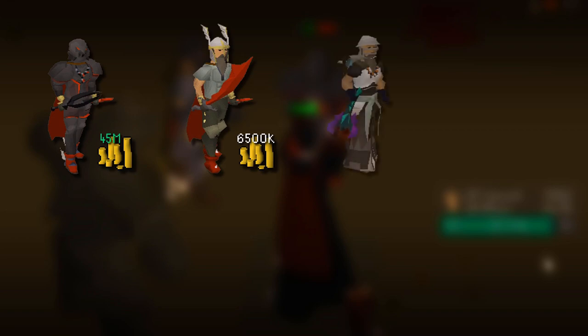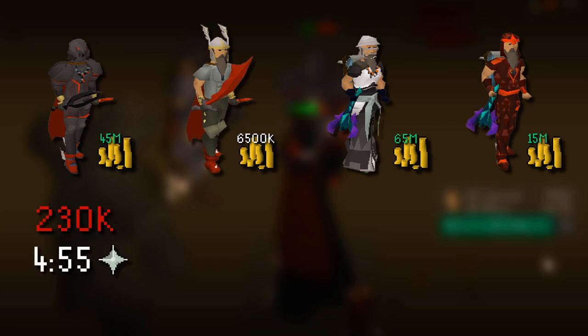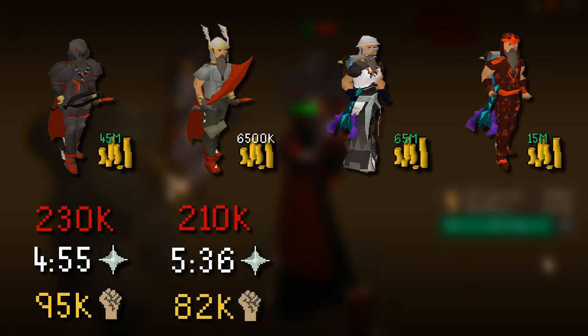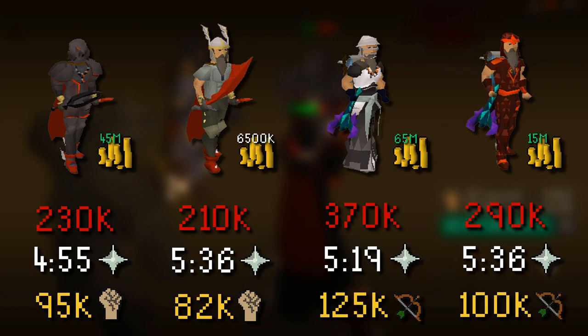To summarize: the Obsidian setup cost around 45m GP and got 230k Nightmare Zone points per hour, with 95k Strength XP per hour and 4 minutes 55 seconds of prayer at level 82. The Zerker setup cost around 6.5m, gave 210k Nightmare Zone points, 82k Strength XP per hour, and 5 minutes 36 seconds of prayer. The Void setup cost 65m, gave 370k Nightmare Zone points, 125k ranged XP per hour, and 5 minutes 90 seconds of prayer. The Blessed Dragonhide setup cost 50m, gave 390k Nightmare Zone points, 100k ranged XP per hour, and 5 minutes 36 seconds of prayer.